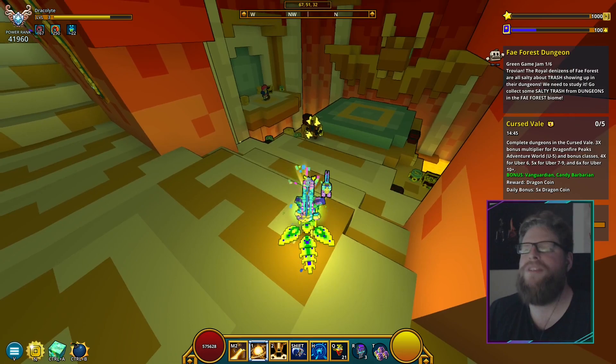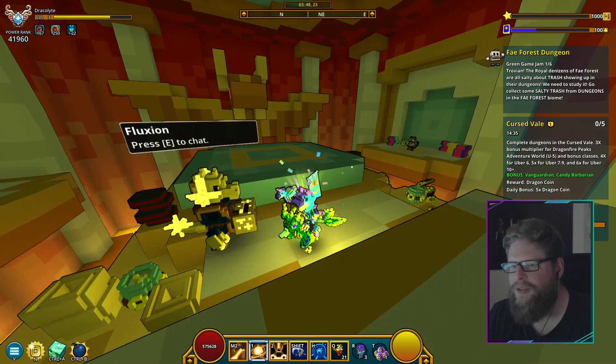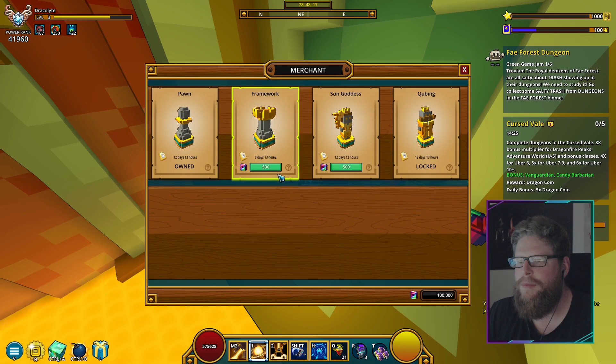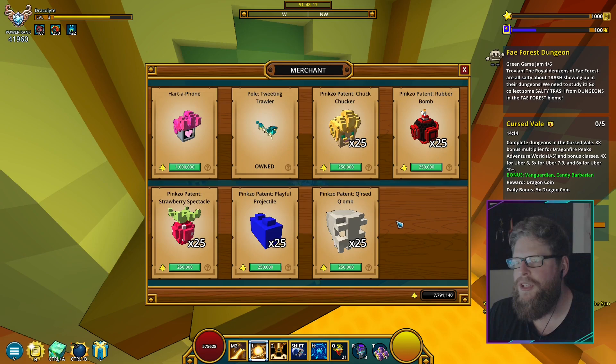We talked about Fluxion and Luction and all that stuff in the patch notes video. Fluxion is right here — I think it's a dragon, it kind of seems like a dragon, it kind of looks like his brother. The cat is also here; I can go buy the cat — yes, I want to buy it. We can buy all of these because it's a PTS server, though we can't buy that one because you need something else.